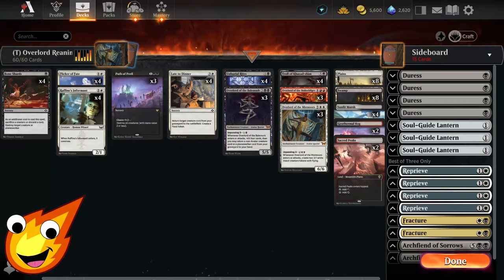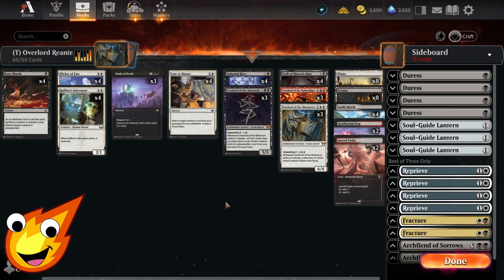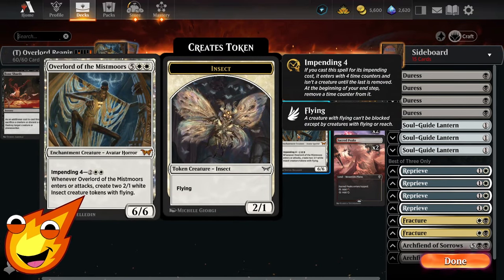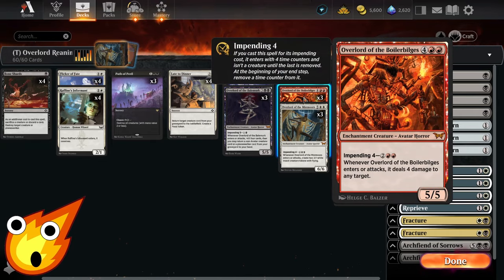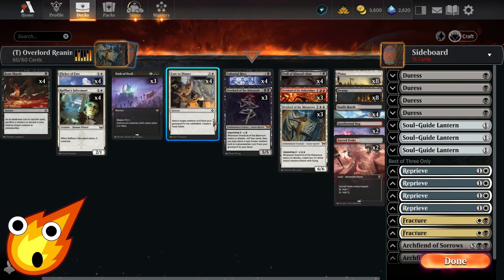And there you have it — our Overlord Reanimator deck for Timeless. Tell me in the comments: would you play this deck? Honestly I had a lot of fun — we got our overlords off much more easily than expected. Truthfully you could strip out the overlords and put in any targets you want to reanimate, but what fun would that be? The biggest advantage overlords have over other reanimation targets is the impending mechanic giving you a flexible, cheaper way to cast them.